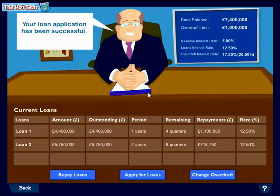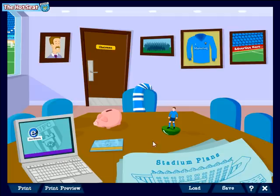Good news — the bank manager has let us have that loan. You can see five point seven five million, and we'll pay that back over two years at 12.5% interest. That's great because we've now got some more money in the bank. So I'm going to go take a look at a player that I might want to buy.